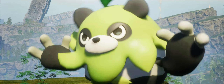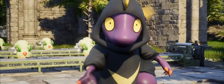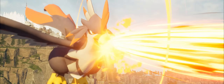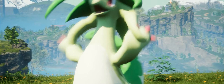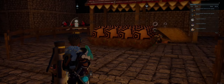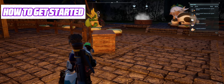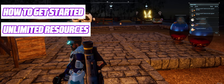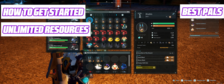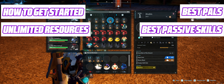Having the ability to combine and breed pals in Palworld is one of the coolest things you can do right now, and you're really missing out if you don't use this, because it gives you access to insanely overpowered pals such as this Anubis. In this video we're going to go over everything related to breeding: how to get started, how to get an infinite amount of resources required for breeding, what are some of the best pals to breed early on, and how to get specific passive skills onto your desired pal.